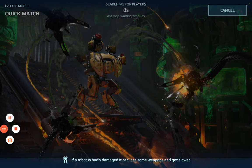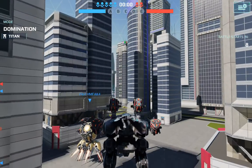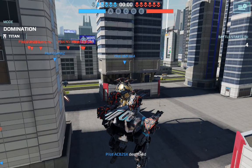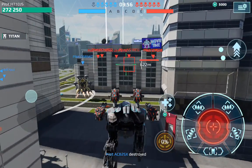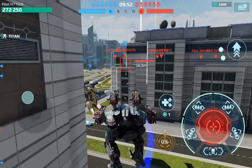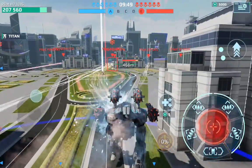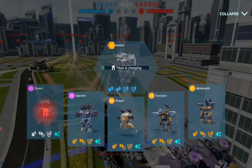Here we are in a game. Starting with the Raven — you'll see it go to stealth when it's jumping. It's a great robot because it has two jumps, but as you can see the stealth on jump isn't a very strong defensive ability.